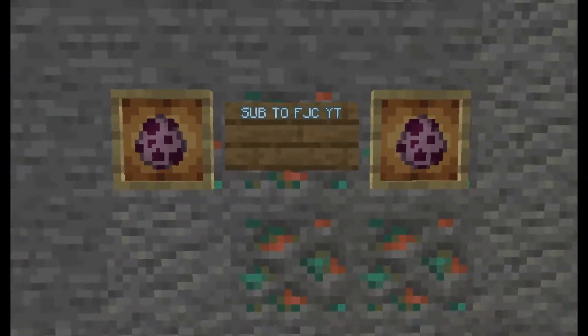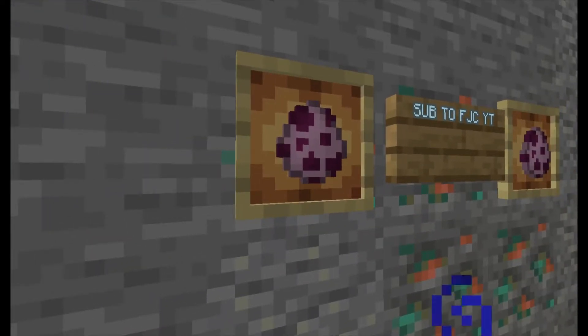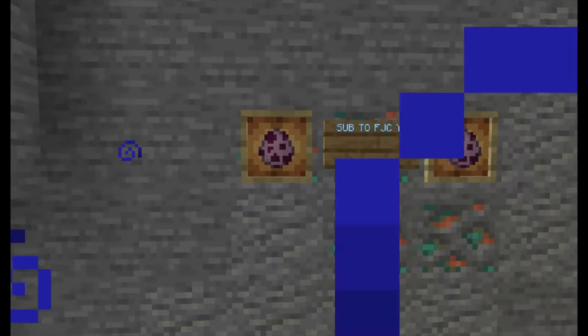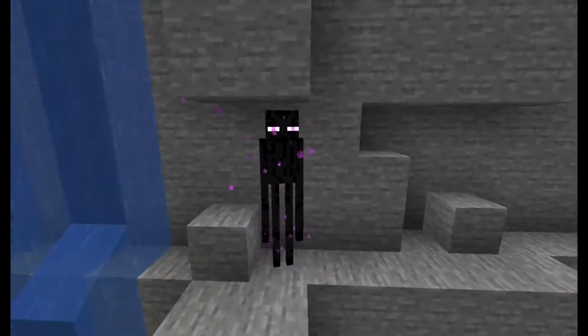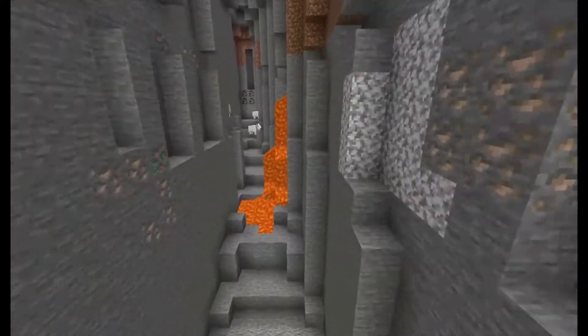You can get glow ink sacs from glow squids, and then you can use glow ink sacs on signs to make them glow in the dark. You can also make cool glow item frames, which make all the items you put inside them glow in the dark.